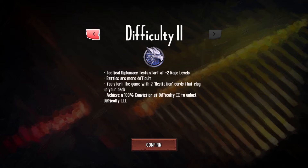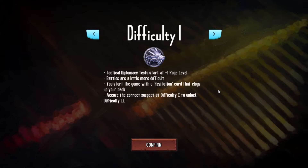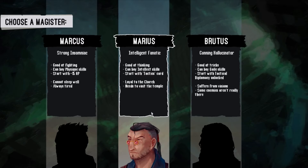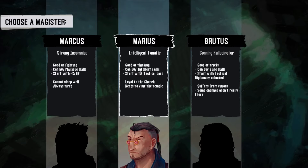The first thing we have to do is choose our difficulty setting. In this particular case, we'll stick with difficulty 1, which is about medium. That's just so I can make sure I actually get to show you a variety of mechanics, as opposed to just dying out in the wilderness somewhere. Now we have to choose our Magister, and this is pretty straightforward. You'll always have three basic Magister archetypes available: a strong Magister, an intelligent Magister, and a cunning Magister, each with access to their own specialized skills and abilities. But what is randomized each time you play is what their crippling drawback is. In this case, we've got Insomniac and Fanatic.